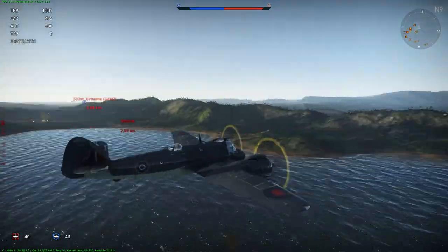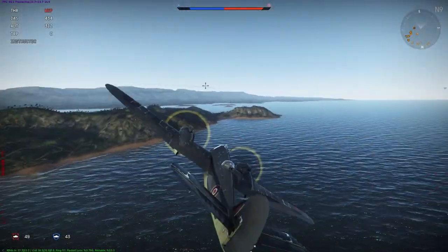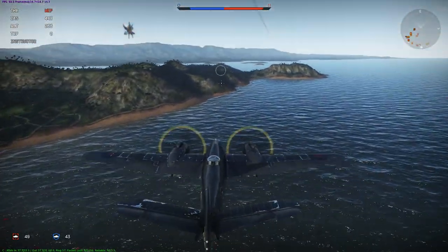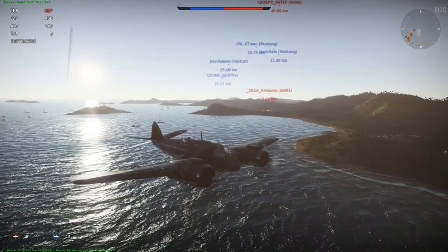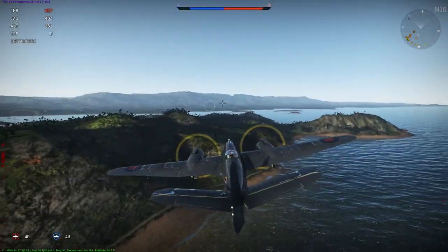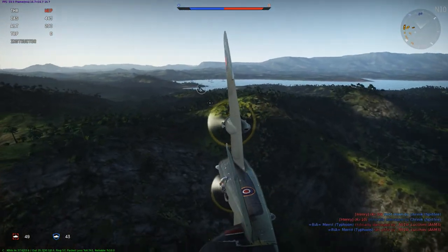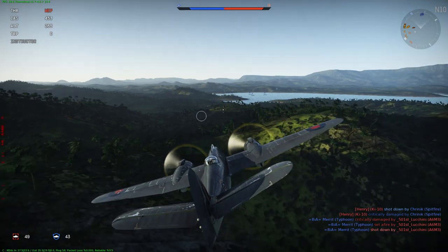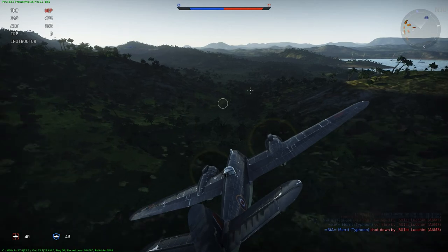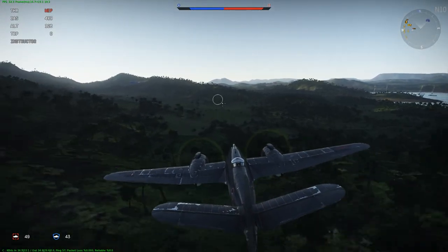So if you want to see how to torpedo something, there's your example. Be between 30 and 100 meters high, be flat or have your nose slightly down — never nose up. Lead your target because torpedoes are slow compared to planes. If you want more tips, just play the tutorial. I have launched my torpedo, I did successfully kill the destroyer, and I'm heading back to base because I have a plane chasing me.